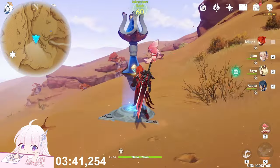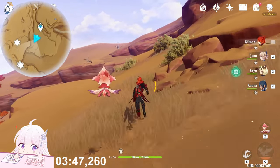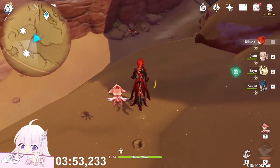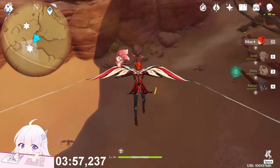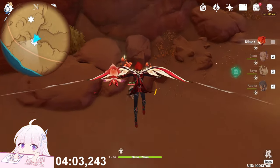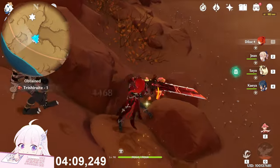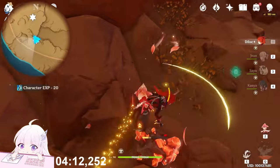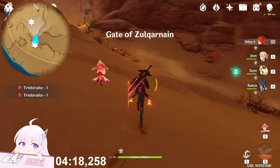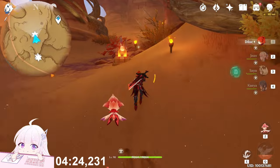Teleport to this waypoint under the boss and keep walking toward the south direction. You'll see an Electro Hilichurl — jump up to it and do a plunge attack to damage both of them. Turn behind here — you see a small snake cave entrance, you have to go inside this cave. Near behind this torch you'll find one.